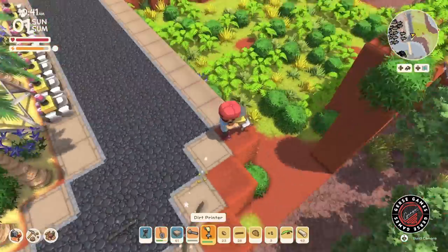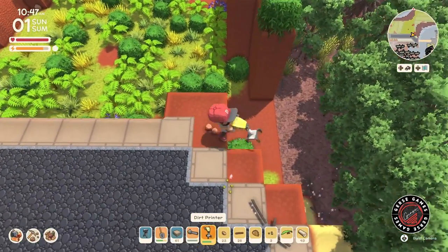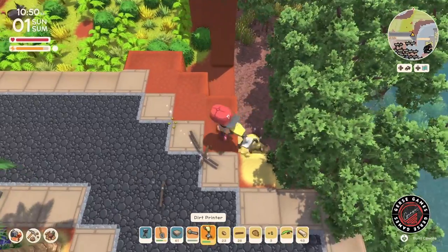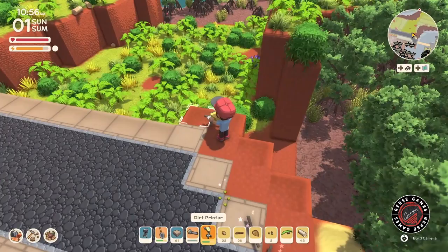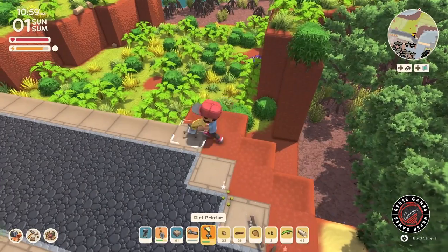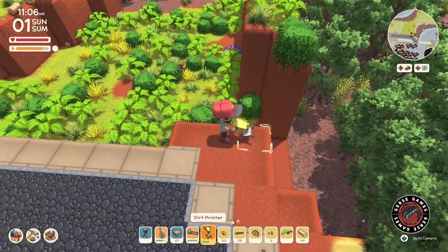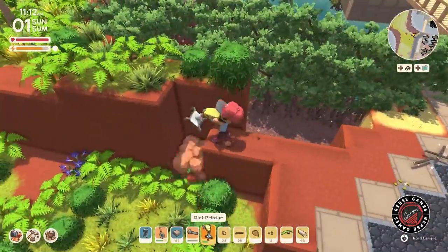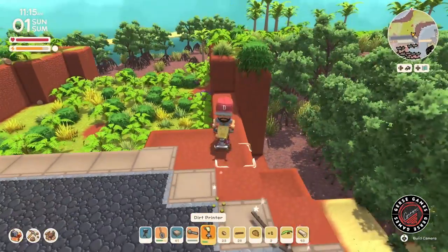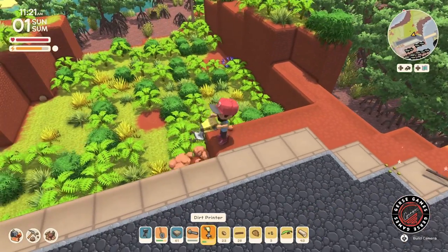My idea is I want to create these new buildings. I think this is something that is going to bring so much more into the Dinkum build. It's not just creating park areas or little garden sections. Now we can bring more creativity into the game by making our own buildings, our own designs, our own sections.